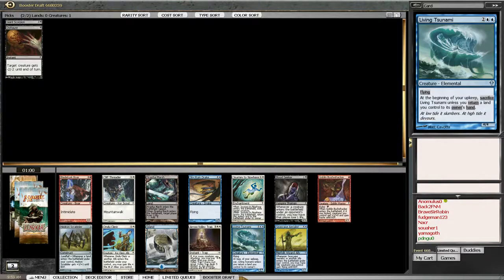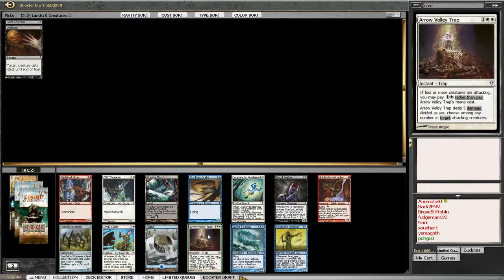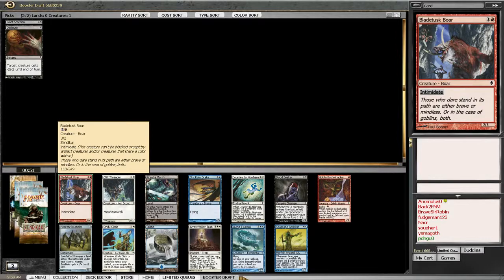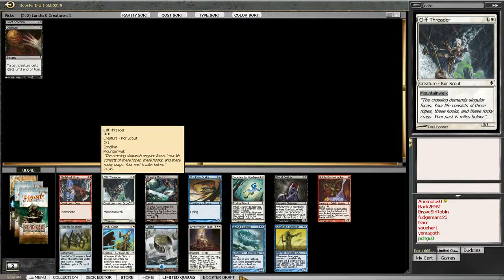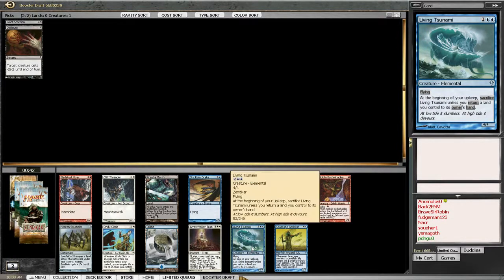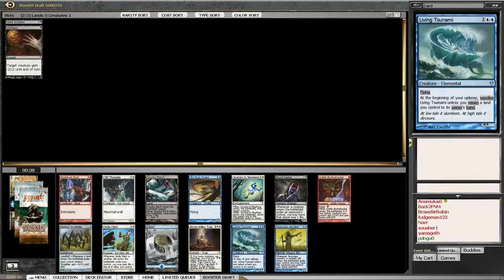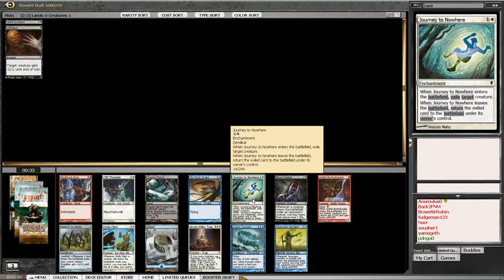Flying Ally, ooh - Living Tsunami? Ooh, what is going on here? There's a Bladetusk Boar, which is good because it has Intimidate. Cliff Treader was okay. Living Tsunami is a 4/4 flyer for four. But there's also a Journey to Nowhere. I don't remember if Black-White was good.